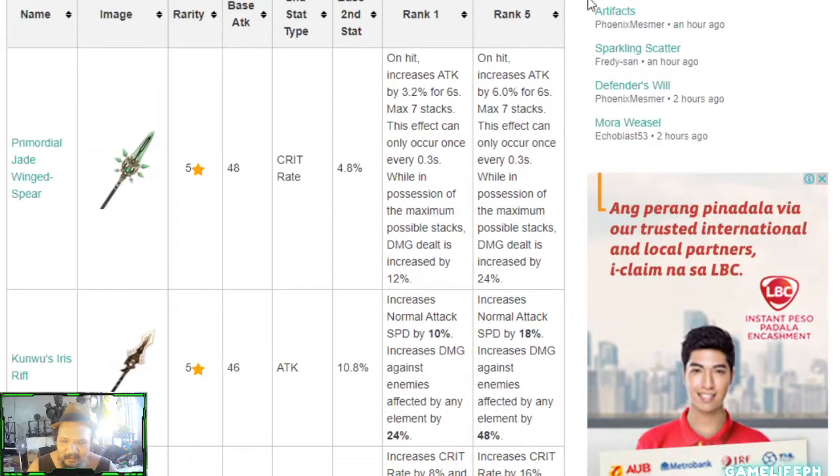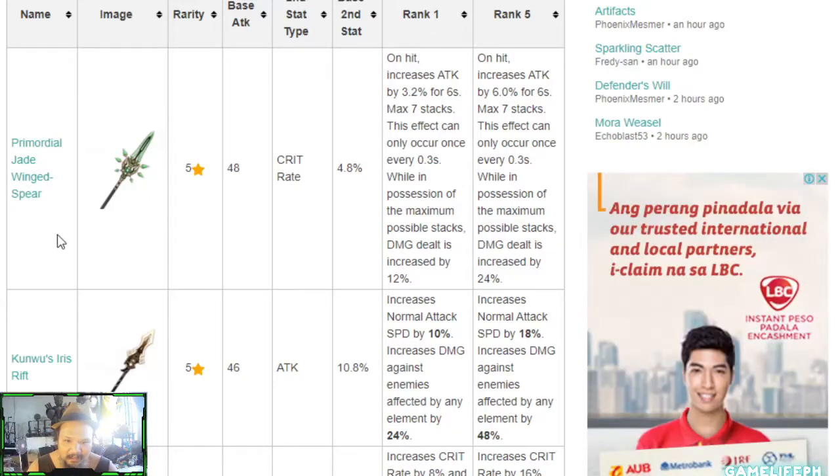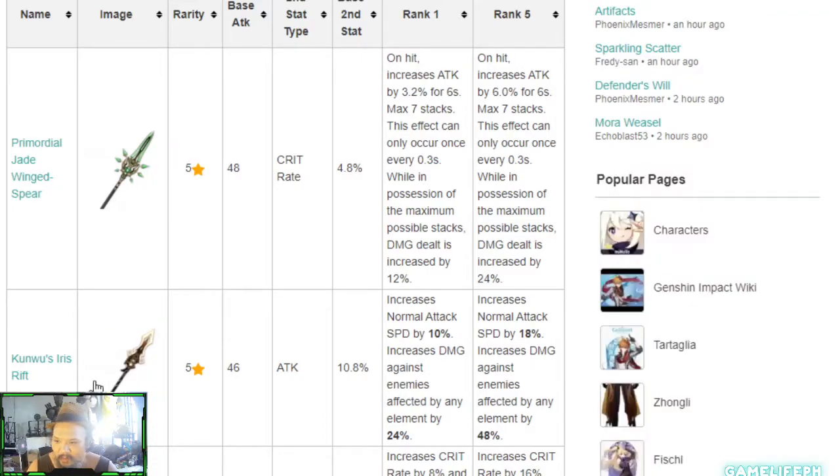Let's discuss the best weapons for Zhongli. The Primordial Jade Spear definitely increases ATK by 2.2 — it's the best five-star weapon in the game for him, obtainable from the gacha. Next, there's another weapon that's more suited for crit builds focused on doing a lot of physical damage, though not everyone has access to it.